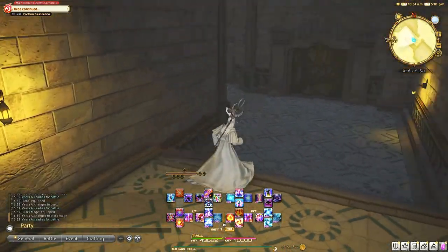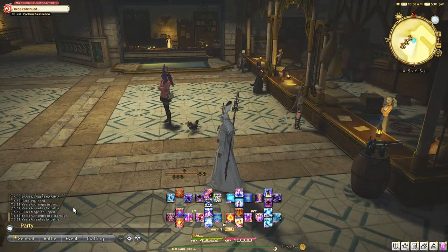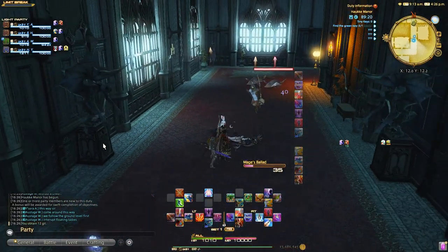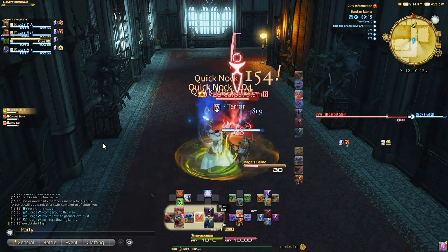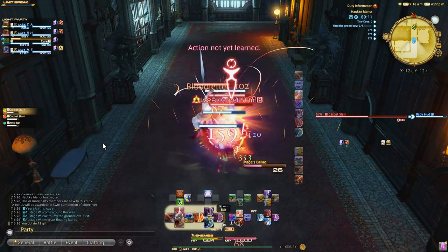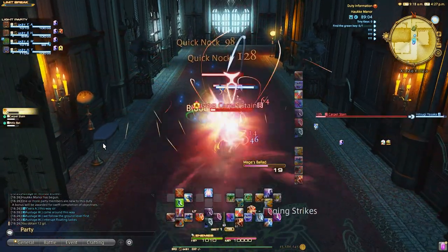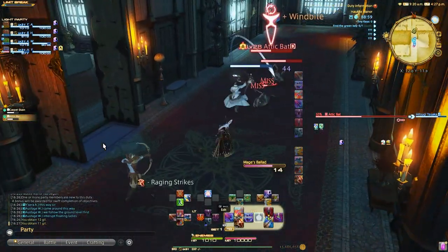First thing: don't ever sell gear to an NPC vendor. That is your last resort and is usually the least wise thing to do. Gear is a consistent thing you'll be obtaining through your adventures when starting off in Eorzea, and if you're under level 50, you should constantly be equipping new gear that is better than your old gear. It's important that you keep your item level near the dungeon and story level in order to not fall behind in stats, which can make dungeon runs and content way harder than it needs to be.